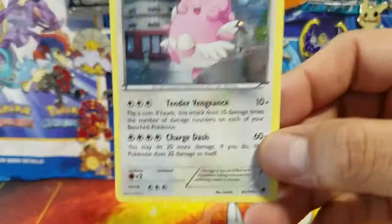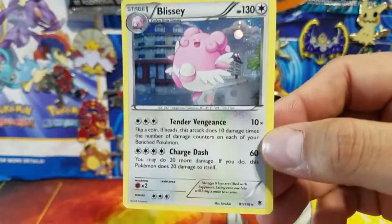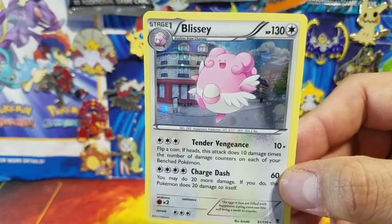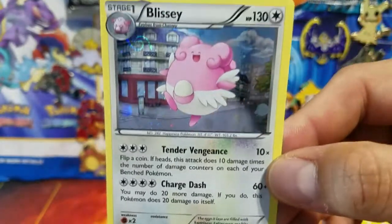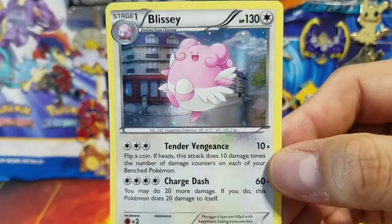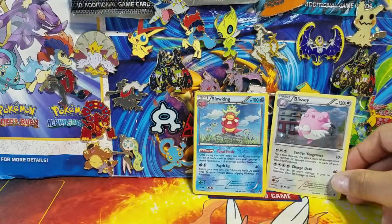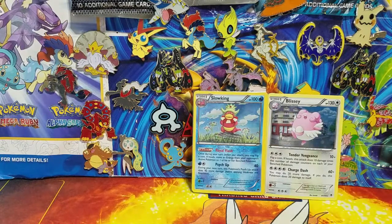Next is Blissey, also with the galactic foil — I believe that one came out of Phantom Forces. This one needs a happiness condition to evolve in the Pokemon GO game, which is really cool.